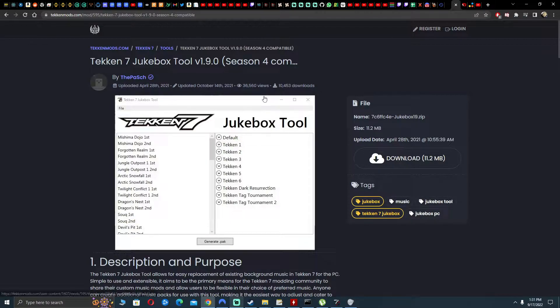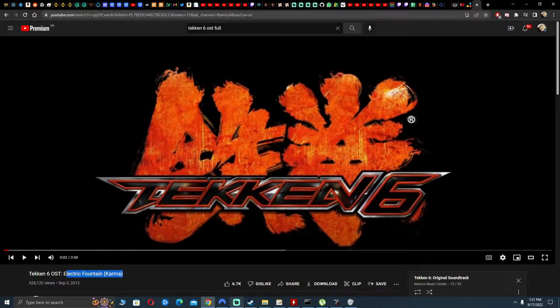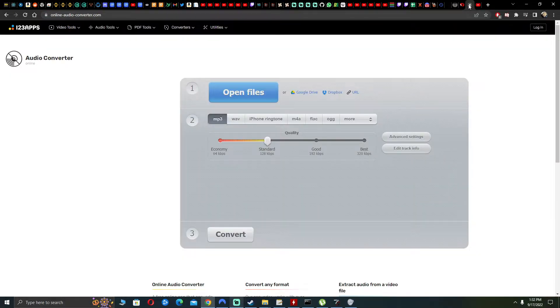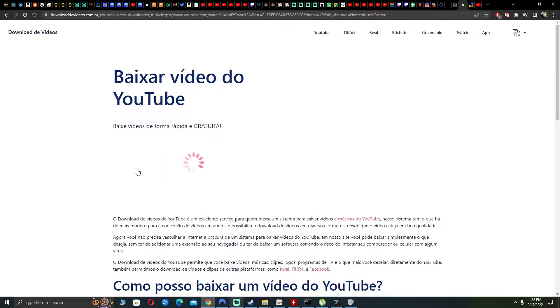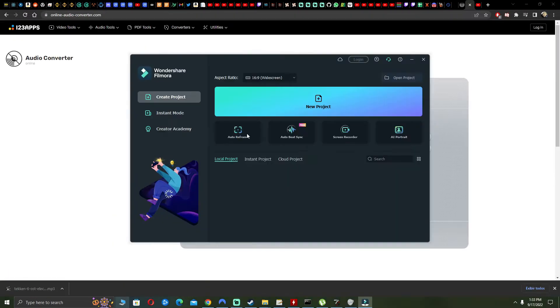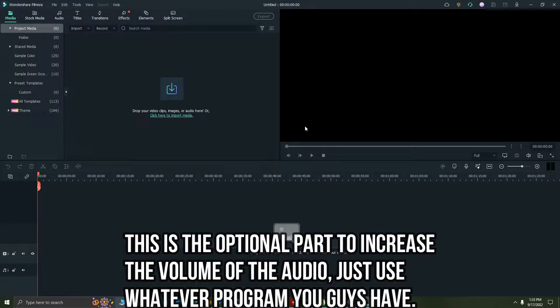What I did to grab whatever song I want from any game — it doesn't have to be Tekken music — is go to YouTube. The jukebox tool has folders from Tekken 1 all the way to Tekken Tag 2, but a lot of songs are missing and the volume is way lower. So I go to YouTube, find the song I want like Electric Fountain, copy the URL, go to any YouTube downloader website, paste the link, click download, and download the MP3 file.